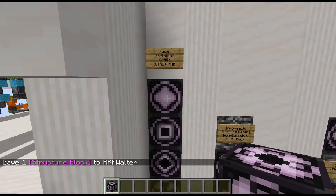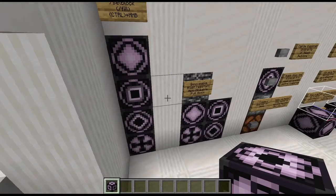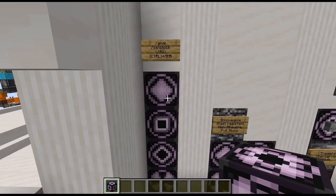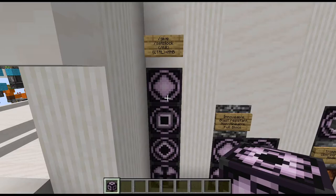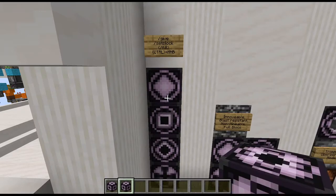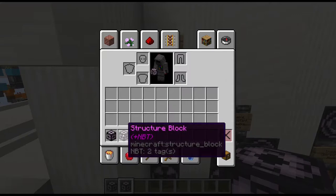If I want to place it directly into the world, I can use the setblock or fill commands instead. And if I find one lying around or have placed one somewhere and want another, I can use the middle mouse button in creative mode to get another copy. If I want a copy that also contains the settings, I would need to use the Ctrl+middle mouse button combination to get a block with NBT data — with all of the additional information in there.